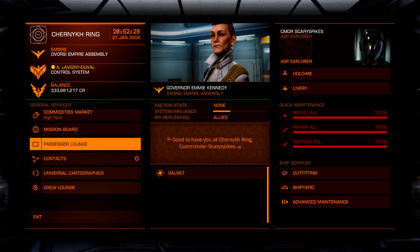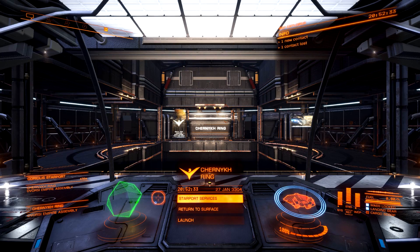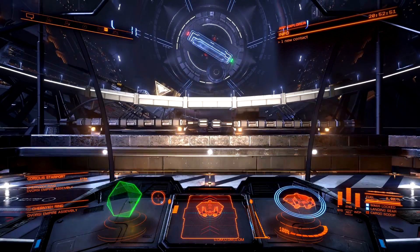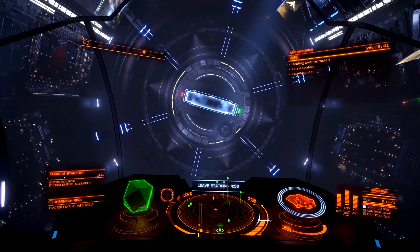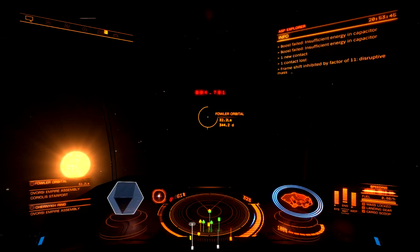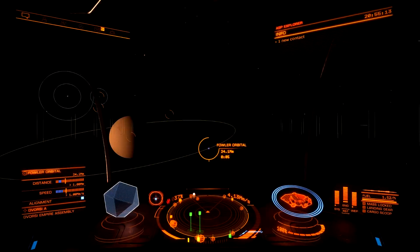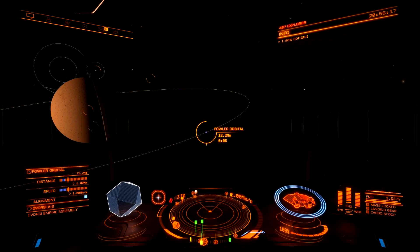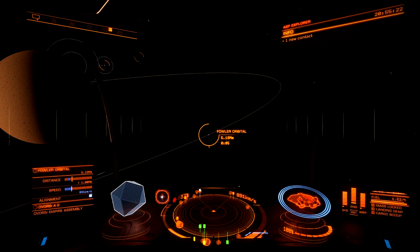Moving on, let's learn how to get out of Super Cruise safely. But to do that, we'll have to exit the station. So as you saw earlier, we nearly hit that planet, and that's a really dangerous thing to do. The best possible way to get out of Super Cruise is to make sure that you're about seven or eight seconds away from your station, at which point you want to lower your throttle down to 75% or somewhere in the blue zone.